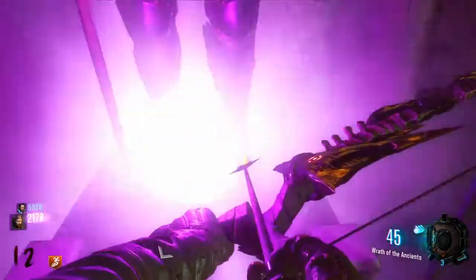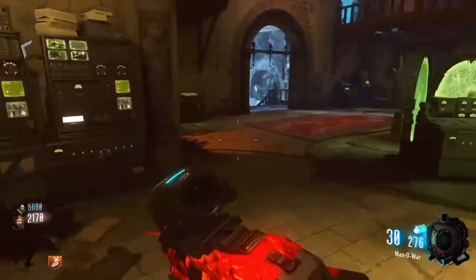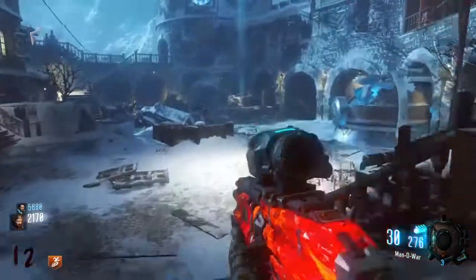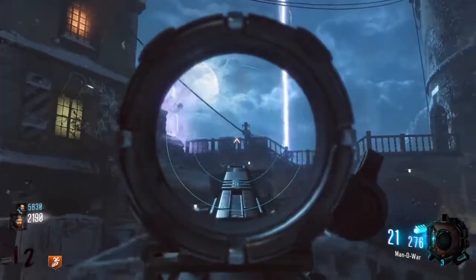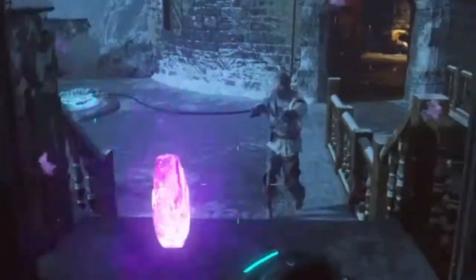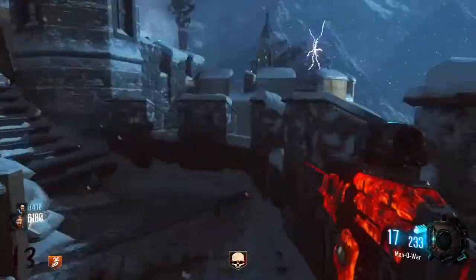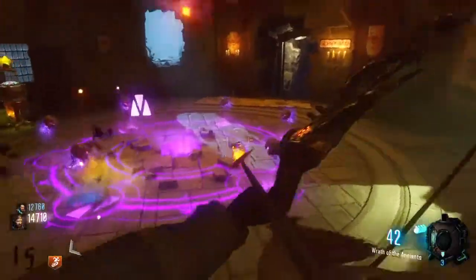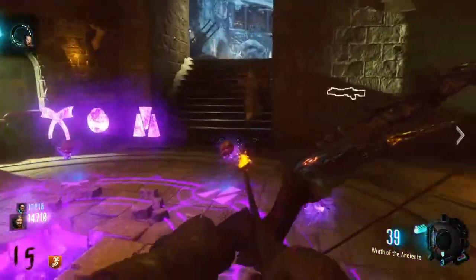Hold square — you don't have to stand far from it, I just do that so I can remember it. Go over here, hold square again, and you get three codes. After that you want to go around killing zombies around the map to get your three codes. This is what one of them looks like and they disappear really fast, so try to hurry up and grab it. Mine was crown, heart, and horn.